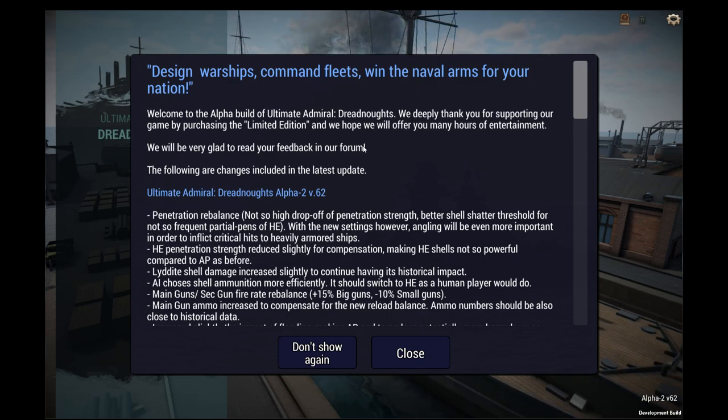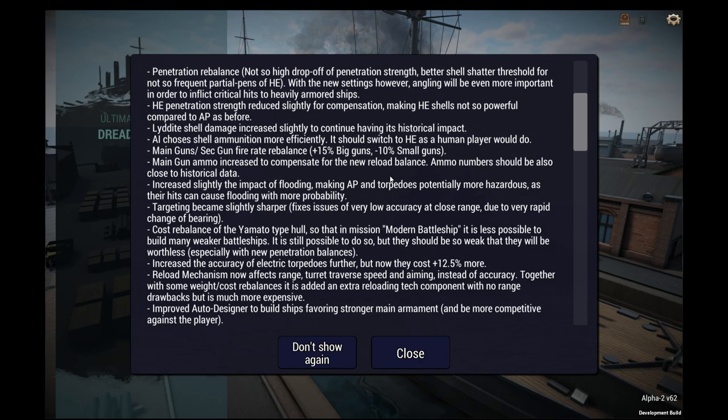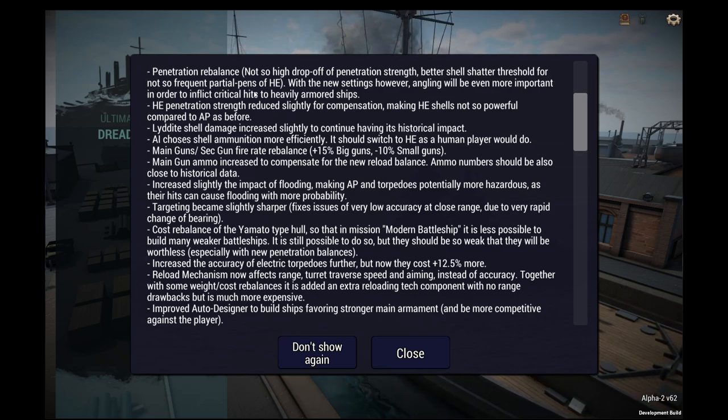We're looking at an update alpha 2 version 0.62 where they've done a penetration rebalance — not so high drop off of penetration strength. That's good. Better shell shatter threshold for not so frequent partial pens of HE. I think that's good if I'm deciphering that grammar correctly.